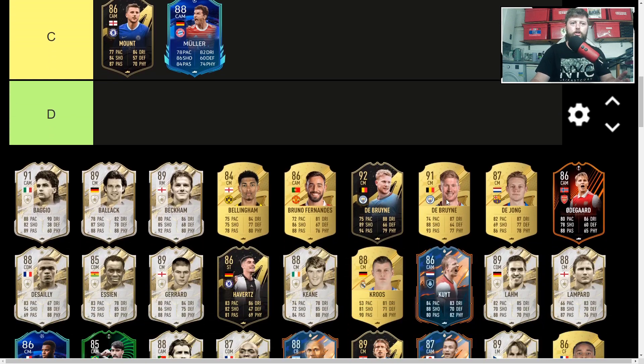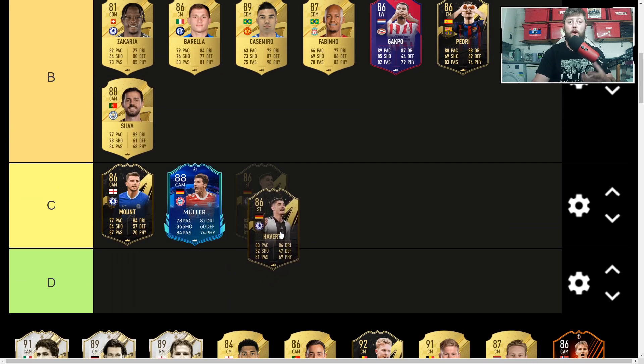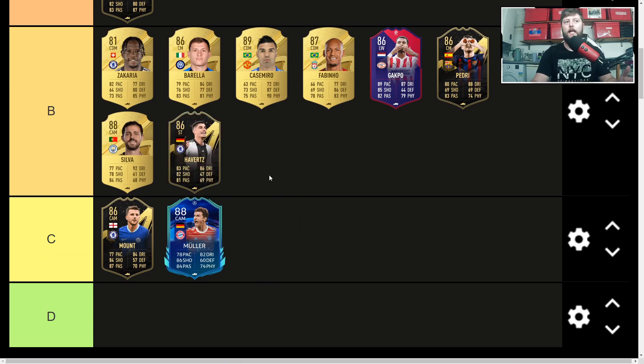Havertz is up next. Normally a striker but he can go CAM and centre forward. I'd personally put him more in the CAM role for the link-up play — a little bit better than Mount in my opinion, and his stats show it. He's controlled with no Lengthy option but has some agility and balance. Passing and composure are good. With an Engine chem style you get agility and balance up, a bit more pace, 90 dribbling and passing overall. Just that slight bit better than Mount but both are very close — just one level above each other.